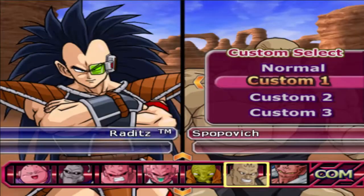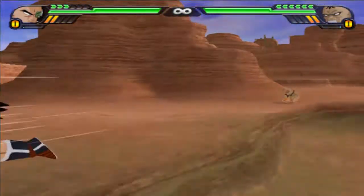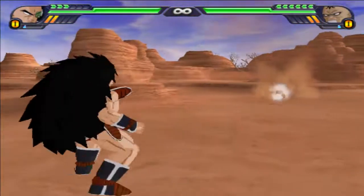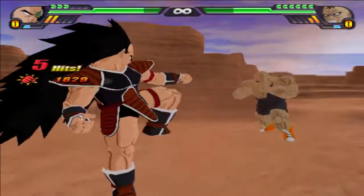Starting off we have Raditz with power body, top plus one series, and fighting spirit with Goku AI, going up against your max health Spopevich with Toronto life, attack plus one, quick fast attack series. Can't have a test video without Spopevich. Let's see if Raditz can combo well and use that power body to his advantage to take out Spopevich.